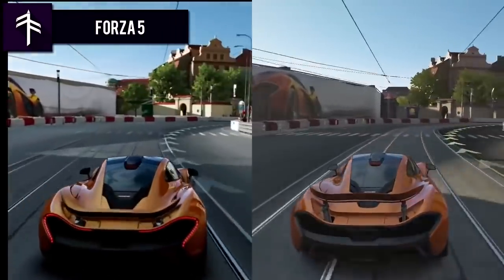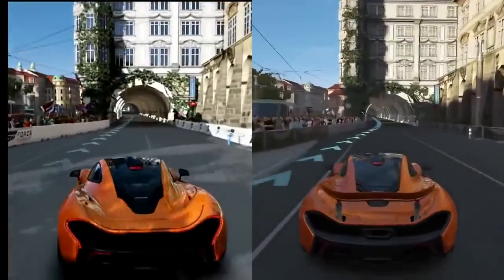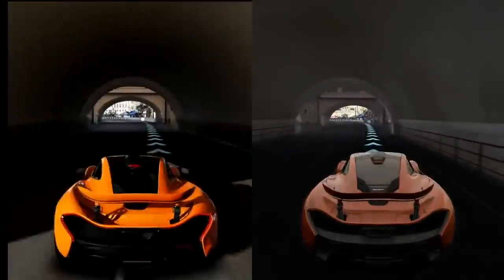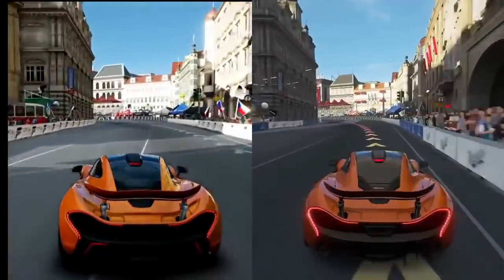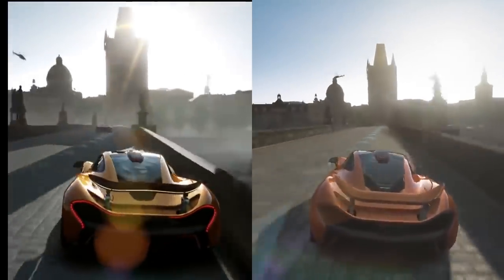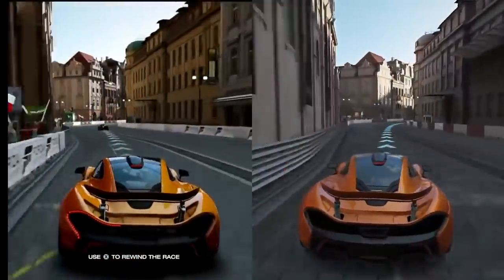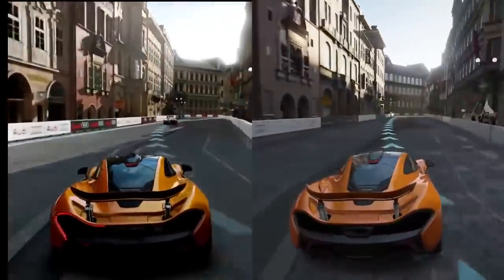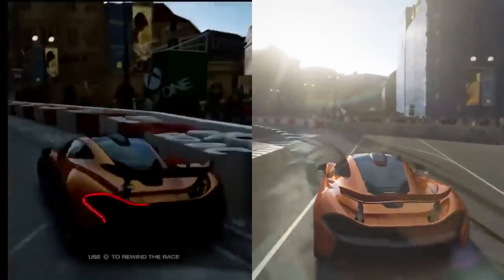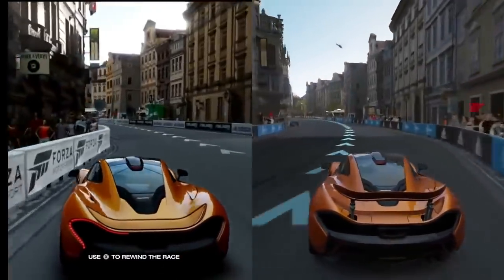Forza Motorsport 5. How badly can you downgrade a racing game? Well, Microsoft proved that anything is possible. Sure, its release model was up to standard, but you don't see the major differences until you put the two copies side by side. Everything from the foliage to the spectators saw a massive downgrade in visuals. Car paint was less impressive, spectators were cardboard cutouts instead of 3D models, and the lighting system saw an all-around drop in fidelity. It was a benchmark game that looked great for its time, but very different from the Forza 5 we saw first.